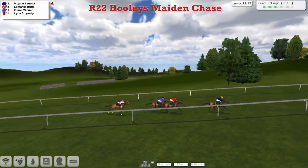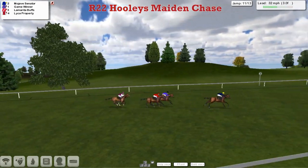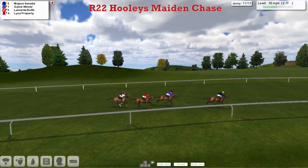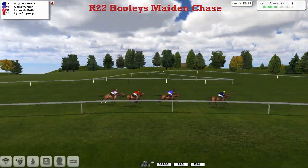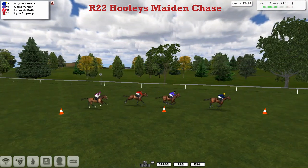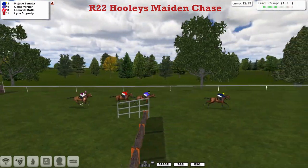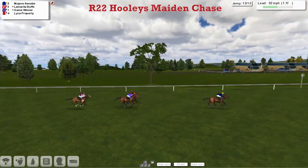Over that one they go, and it's Mojave Senator in the lead. Lamarita Buffs is second, Game Winner is third. You can see the hill has made a big difference as Lamarita Buffs hits the wall. But it's Mojave Senator who's still in the lead by two lengths or so. Game Winner is now running on nicely. Lamarita Buffs is third and Leica Property is fourth. This is the second last — a mistake there by Game Winner, and Mojave Senator increases the lead again to five, with Lamarita Buffs going back again in second.